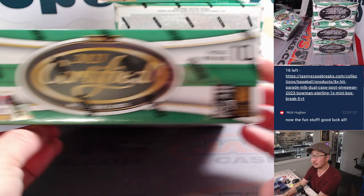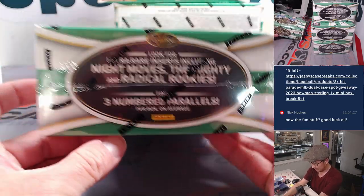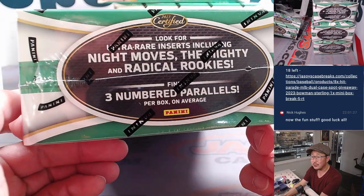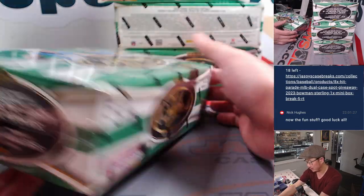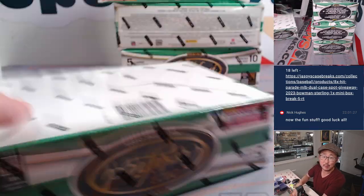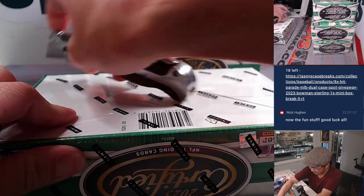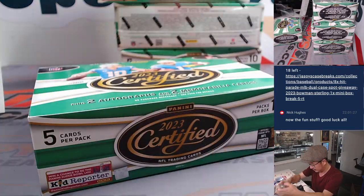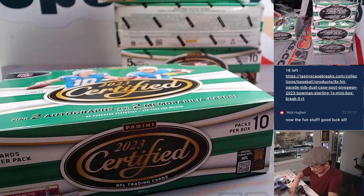A lot of fun stuff in Certified. Five cards per pack, ten packs per box. Night Moves — I think it's a cool-looking super short print. Three-number parallels. On average: two autographs, two memorabilias. Good luck everybody. Thank you for the fill. Four boxes, pick your team five — let's see what we got.